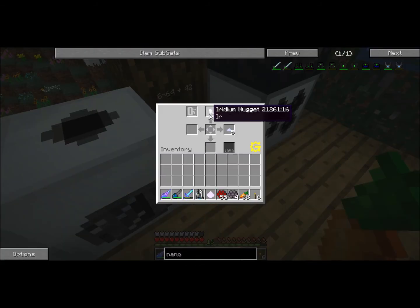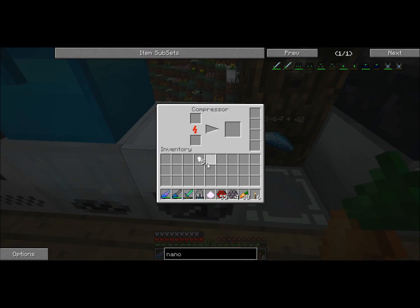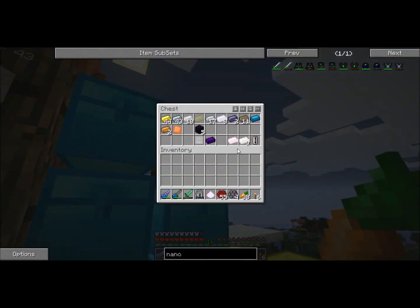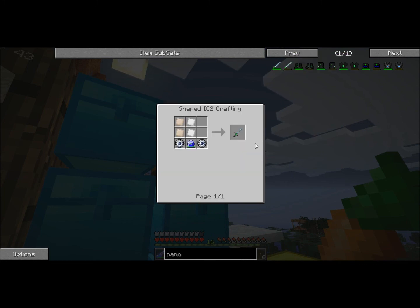Speaking of iridium — got an iridium nugget, but don't have enough yet. I do have nine tucked away here and I think I need twelve total to make the nanosaber, because you've got to make the plates. So there's eight right there, and then one more there — so I need twelve and I still need three more.